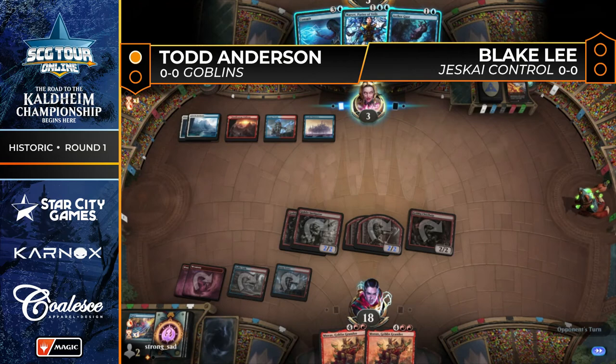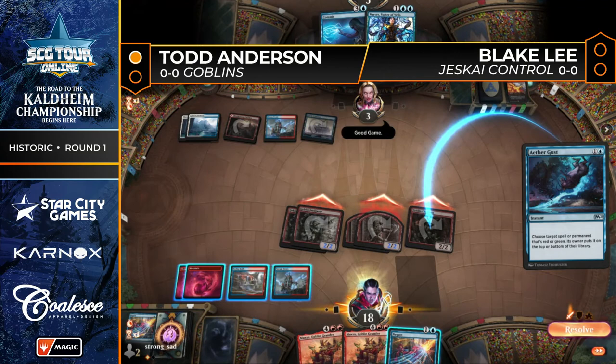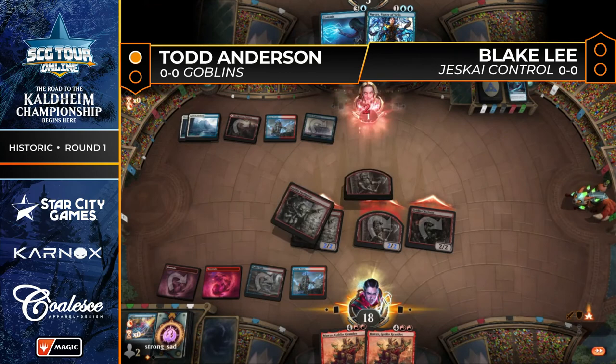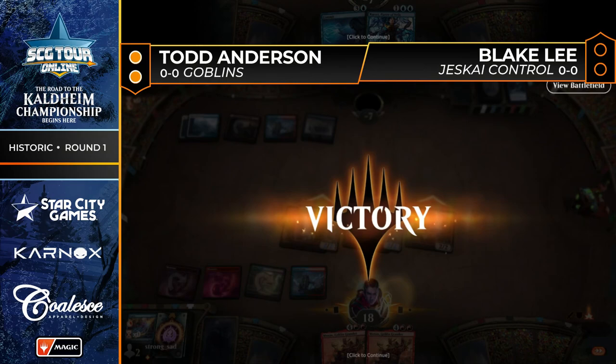No combo, no Muxus featured in this game — just one, two, three, old-school Goblin beatdown getting it done. The Jeskai deck does have a lot of sweepers, but another Negate has been drawn, making things very easy. There's an Aethergust on the Goblin Chieftain, and Blake hits the emote on Good Game. Todd wins, negates the last spell and finishes it off — Todd Anderson wins the match two games to zero. Goblins takes care of Jeskai Control.